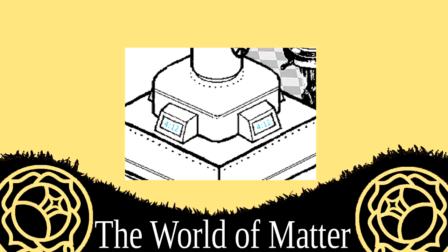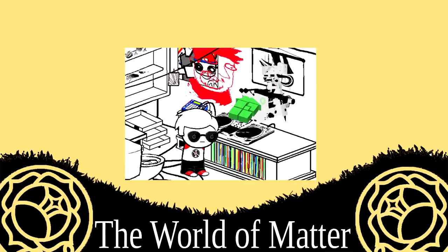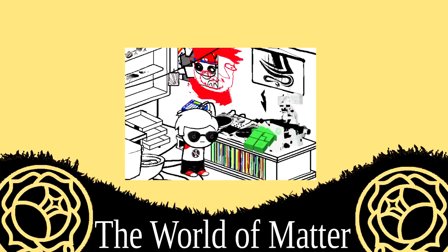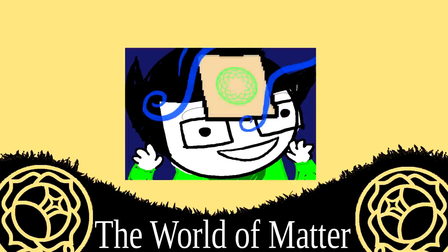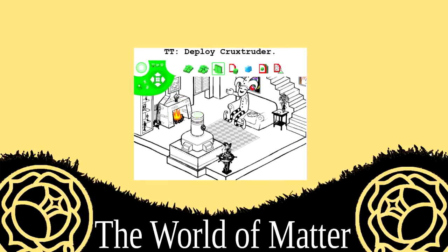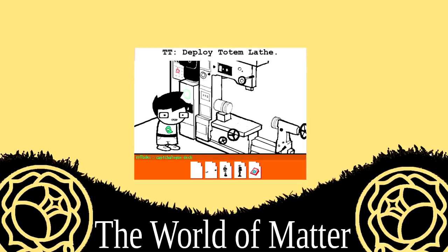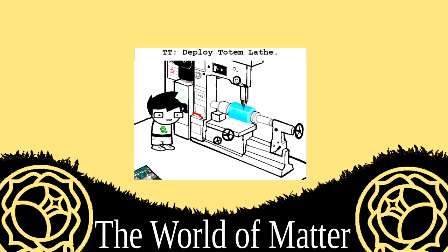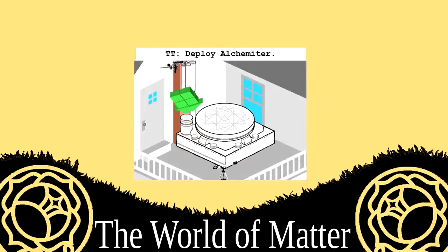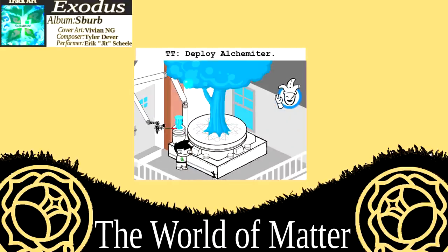The first time you use the Heavenly Machina, you're likely to be running out of time. This is the collective name given to the machines the server player deploys at the beginning of the game, and the machines they continue to unlock as they progress. The items players receive during this tutorial are: a pre-punched card with an item printed on it; the Cruxtruder, which generates a cylindrical block of raw material called a Cruxite dowel; the Totem Lathe, which you insert the pre-punched card and the Cruxite dowel into to carve a Cruxite totem; and finally, an Alchemiter, which scans the Cruxite totem and generates the item punched into it. The item that results is called a Cruxite artifact.